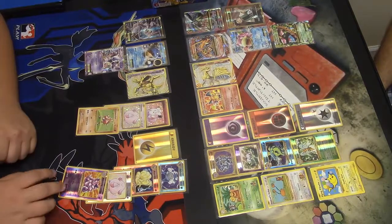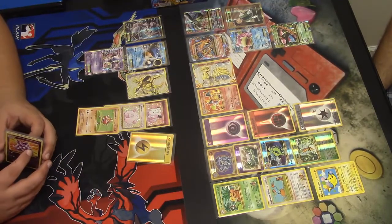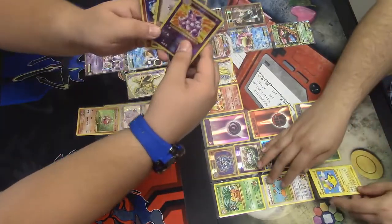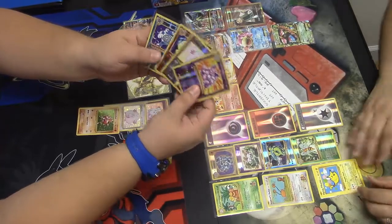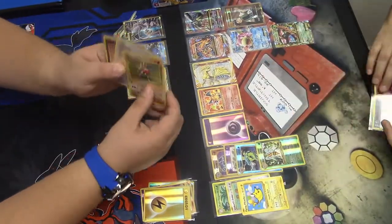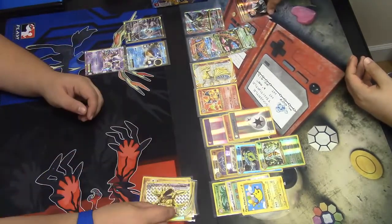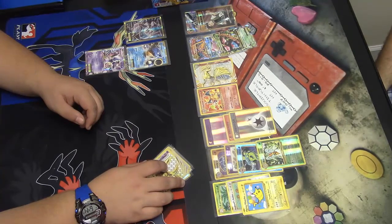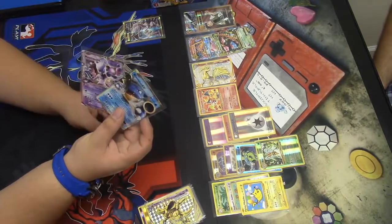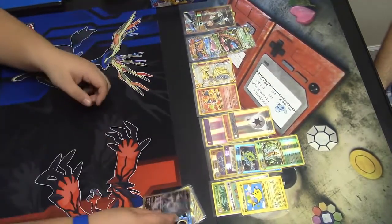This is the recap. I have four reverse holos: Nidoking, Chansey, Ninetales, and Poliwrath — four points. Reverse Lightning Energy — six points. Three holos: Hitmonchan, Chansey, and Clefairy — six more points, making twelve. Nidoking Break is another three points — fifteen. Blastoise EX and Mewtwo EX is another six points — twenty-one. And then Mewtwo EX Full Art brings it to twenty-five points.